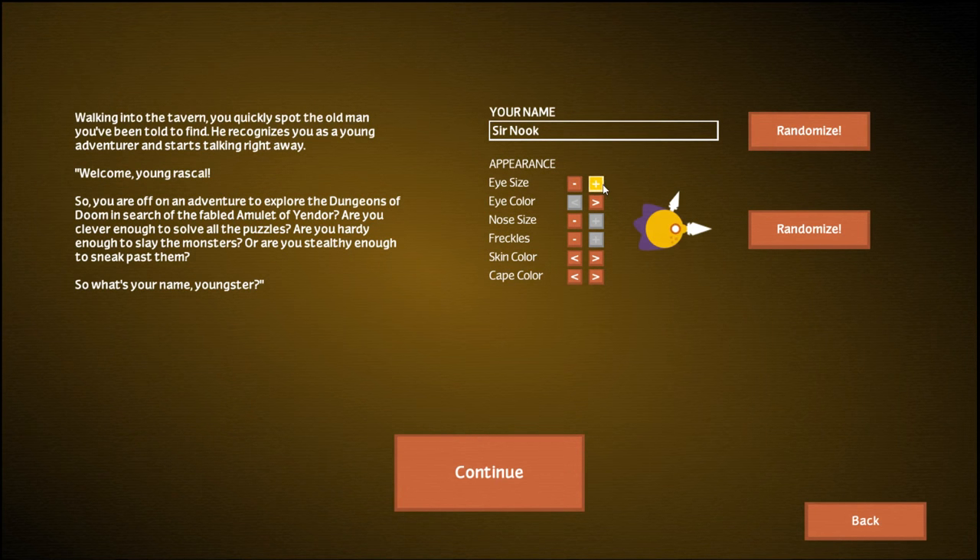So we're going to make our new character. We can pick our eye size, eye color if we want to look a little different, and our nose size. Basically we're just a Pac-Man-style guy. We can choose freckles — one freckle, two freckles — and we can be either yellow or orange. We'll be a yellow guy this time. And our cape color: purple, white, black, blue — we'll go green.